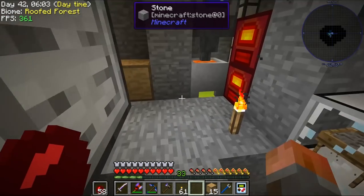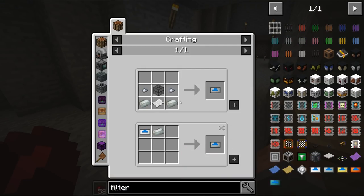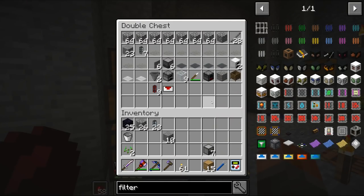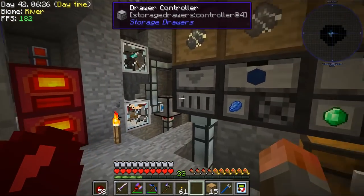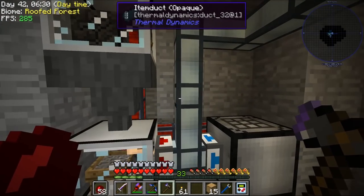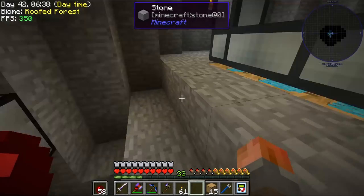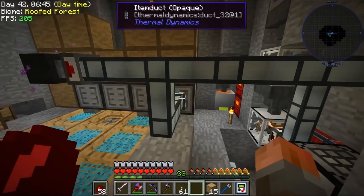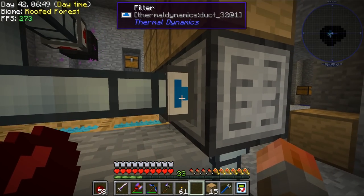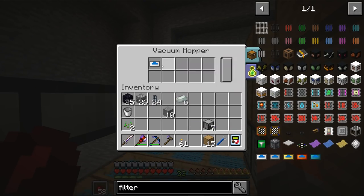Lapis we're also going to have to deal with, so maybe I should craft the next version of the filter — hopefully it has more options. We can upgrade it with just Invar, and I think I made some already. Let me just disconnect this very temporarily and turn off the output. That's fine — let's get rid of that.